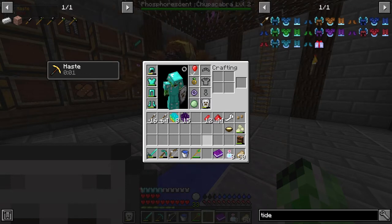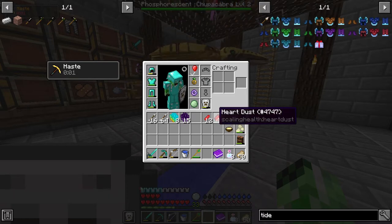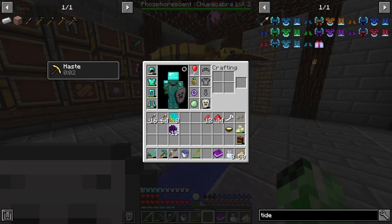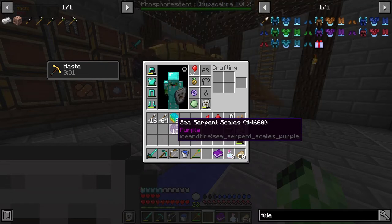I also broke a few spawners — some of them were in the battle tower, some were in random structures. And I do have enough heart crystal shards to make another heart container, and a good amount of heart dust as well, so I'm going to do that after I'm done talking here. With these scales and shiny scales, I can make a good amount — probably about three quarters of Tide Guardian armor. So I might want to do that, and then go out and find the last Sea Serpent I need. I can mix and match colors, it just won't look as cool as a full matching set, but it will have the same effect.